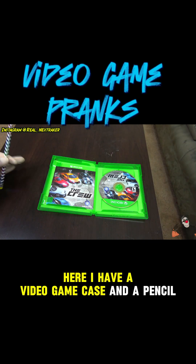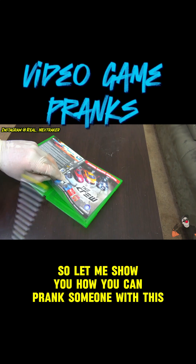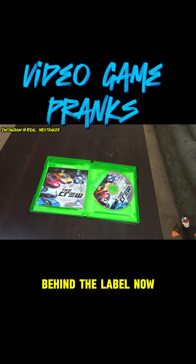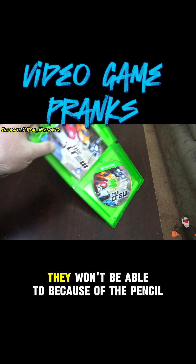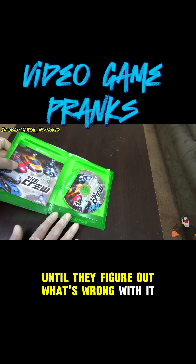Here I have a video game case and a pencil — let me show you how you can prank someone with this. Simply take the pencil and put it inside the case while it's opened, making sure it's on there horizontally behind the label. The owner of this video game will see this on the table laying open so they will try to close it, but to their surprise they won't be able to because of the pencil. It'll take a few seconds until they figure out what's wrong with it.